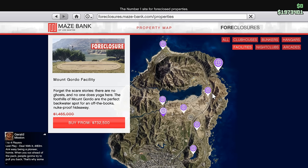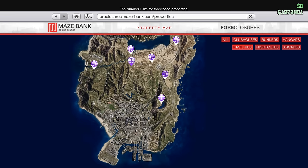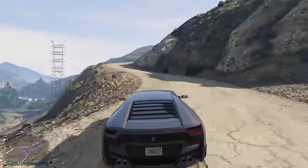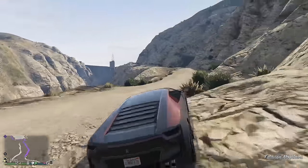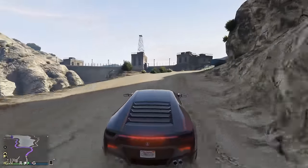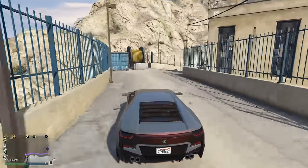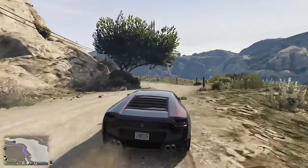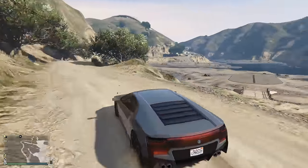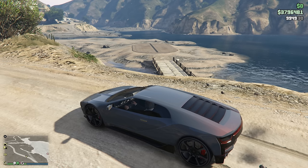Let's start with one of the most expensive facilities — the Land Act Reservoir. Because it's the most expensive, it's actually one of the most popular, since people assume it's in the best location. But that couldn't be further from the truth. It looks like it's the closest to the city, but in reality there's actually a massive mountain between the facility and the city. With the Doomsday Heists, you need to drive a lot of slow vehicles to your facility, and driving around this mountain is time-consuming on narrow dirt roads not made for big vehicles. So while it's the most expensive, I don't really think you should buy this one.